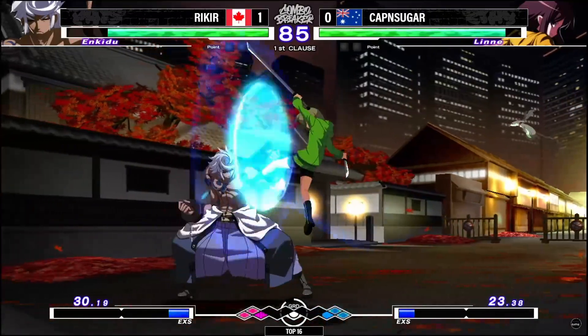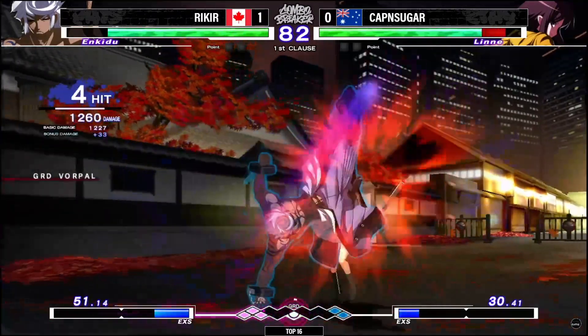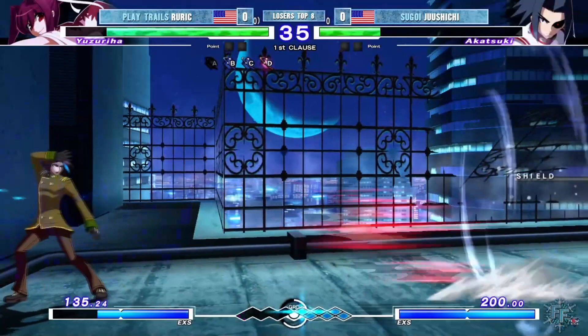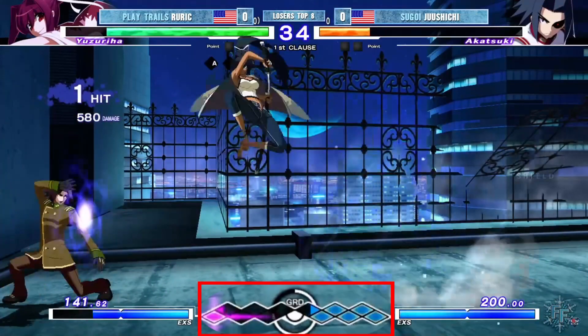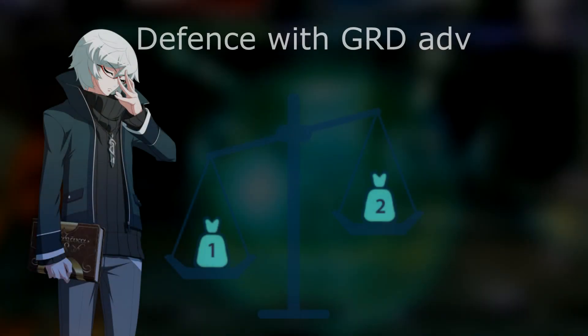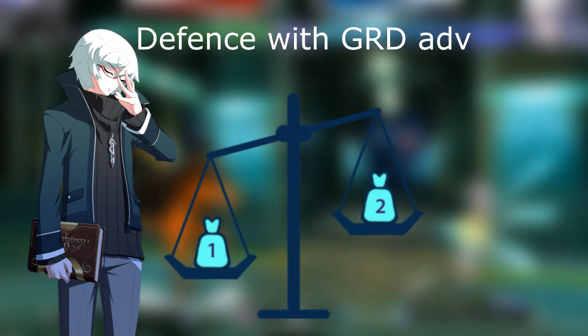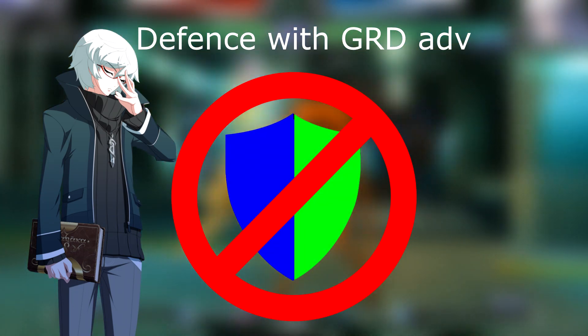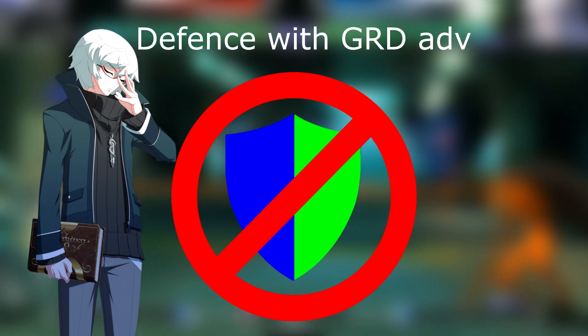Mashing becomes stronger in this state because the opponent needs to take more risks to win the cycle. Green shielding on a grid advantage is an unnecessary risk, as you would have gotten the cycle anyway by blocking. Likewise, whiffing a blue shield is even worse because getting grid broken is fatal in terms of your chance of winning the next cycle. The choices you can take are varied. However, it's important to understand that you have to abandon the thought of shielding completely when you are at a grid advantage.